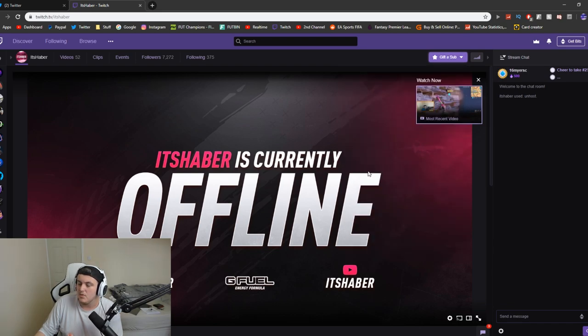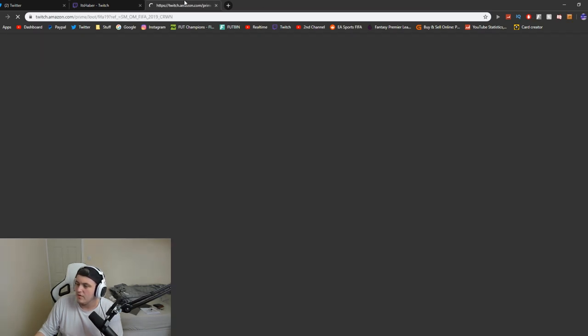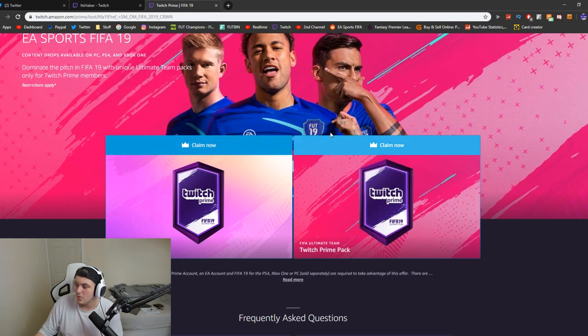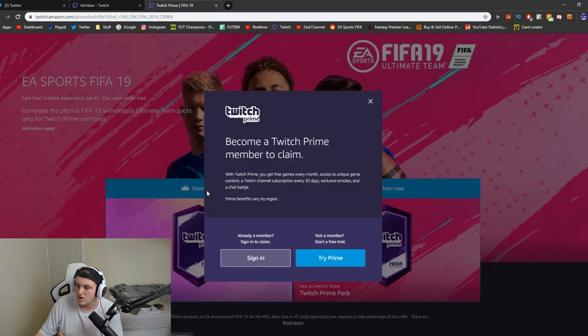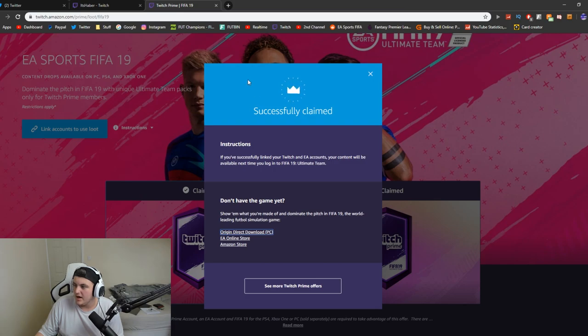It will say a free sub is available for Twitch Prime — it's really easy to do. Click on Prime Loot, go ahead and click on learn more for the Twitch Prime pack for FIFA, and then click on claim now. I've already claimed the one on the right, but I'll claim the one on the left now, which is the brand new Twitch Prime August pack. Once you click claim, you'll have to sign in to your Twitch account and your EA account to prove that you are a Prime member.